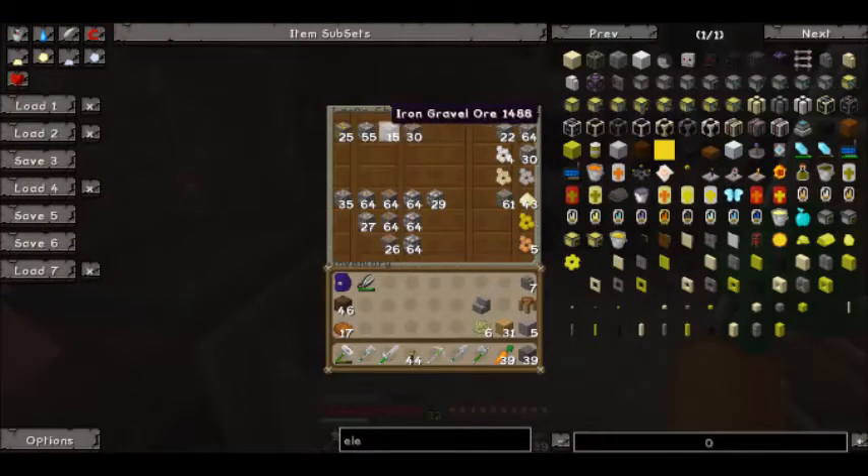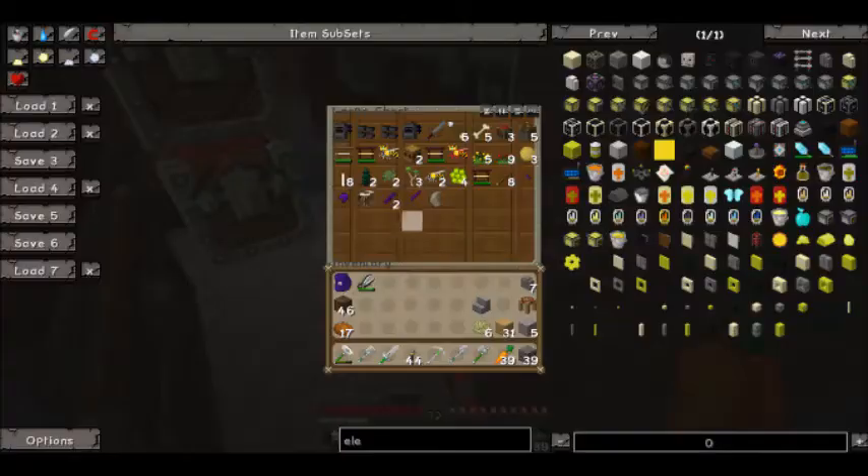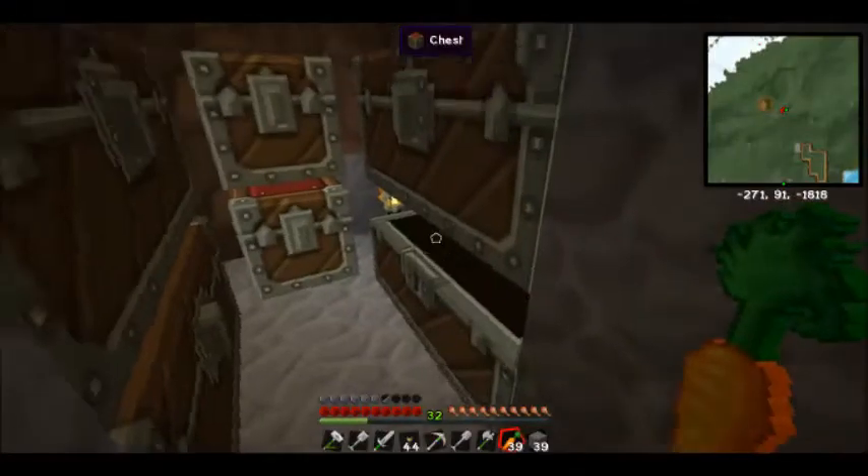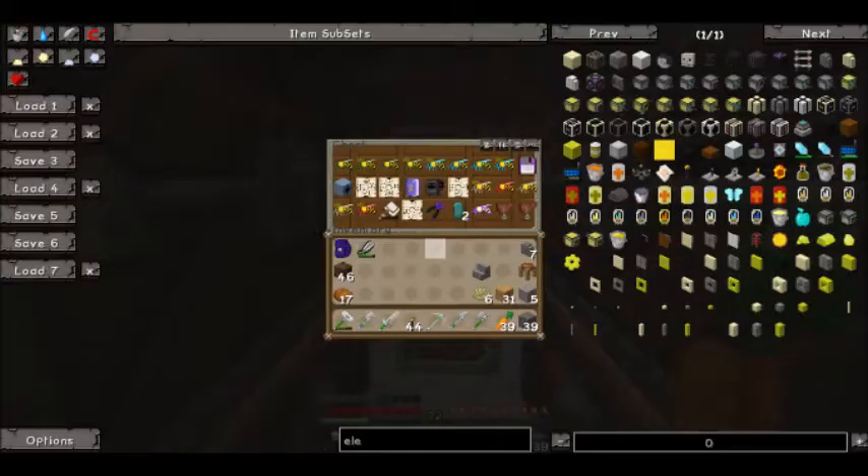I went mining and I got a lot of ores, a lot of them, so I've got a few diamonds. I can make a quarry, but I've got to smelt everything down still, and I've got a bunch of other stuff that I will start building with.